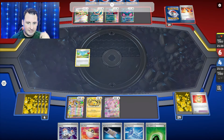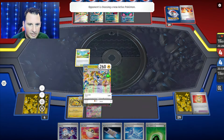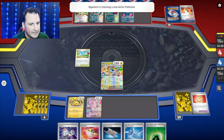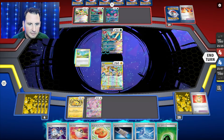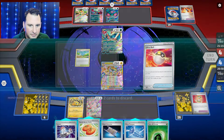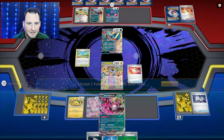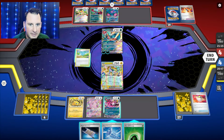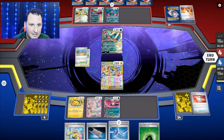A Switch and an Ultra Ball — how's that going to help me? I can also Night Stretcher the Lightning because that's the one I need. What I really want is a Boss — if I get a Boss. Let's see, let's not focus up. Here's what we get — we get the Switch, but we don't need the Switch. What we need is Pheasant Dippity — it'll get me more cards so I can see if I can get all three down.